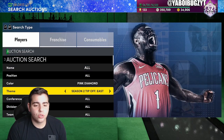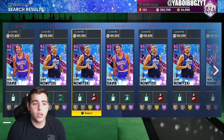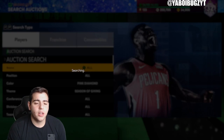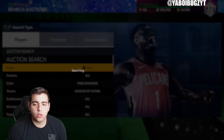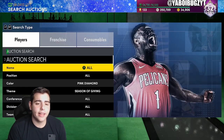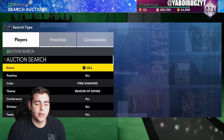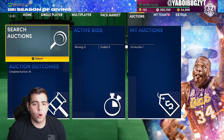The Season of Giving Pink Diamond filter is still gonna be pretty good unless Derrick is now buyable. Anything that pops on this filter — you're gonna make at least 20K even with the worst player. If you get J. Rich or Booker, they'll be a little more expensive. Definitely try out this filter.